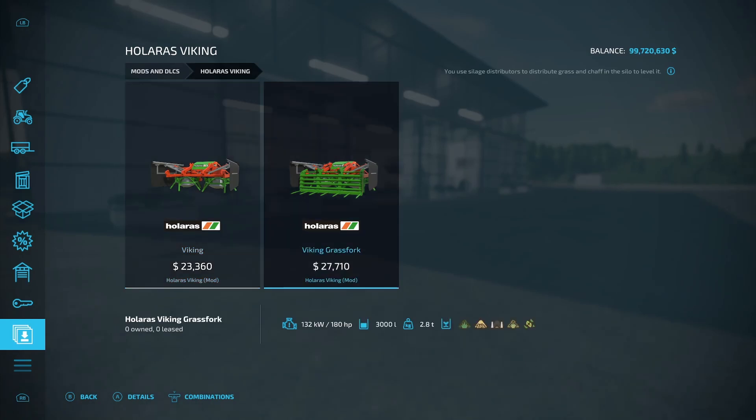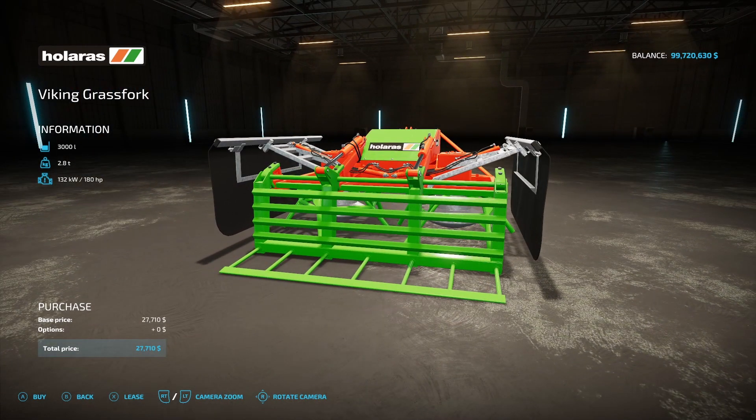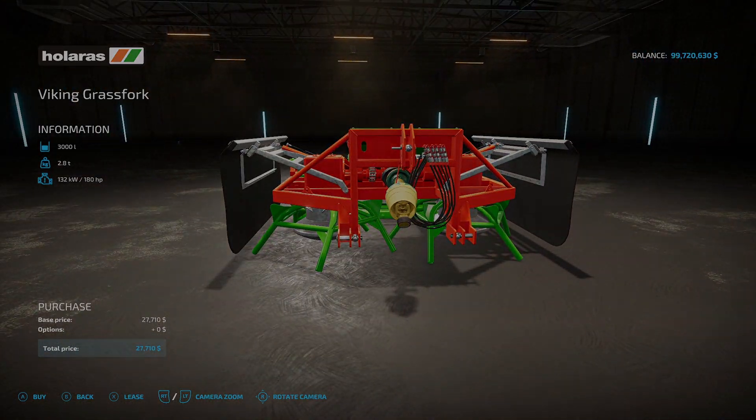We also have the Viking Grass Fork, which is $27,710. This thing holds 3,000 liters and can hold grass, straw, silage, chaff, stuff like that. It's pretty interesting — we got the fork thing right here and then right in the back we have that leveler.